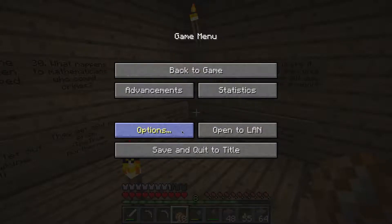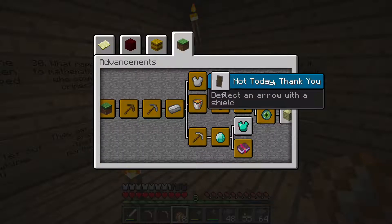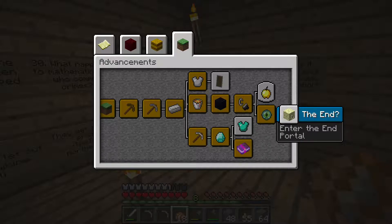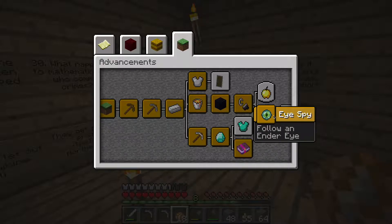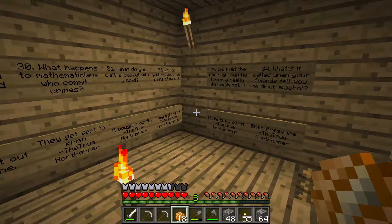But one thing I can show you is this. So basically I found the end portal — the stronghold to be exact. It took me like 4 days to find it, and another 4 to get there because I had to use so many building materials. But it's actually really close to that village I found.